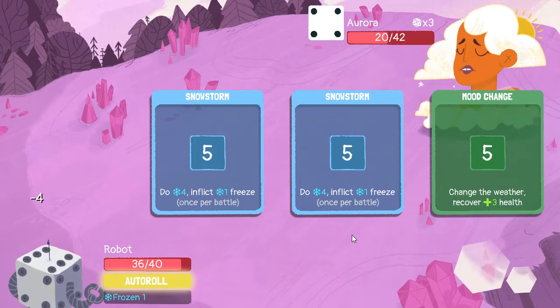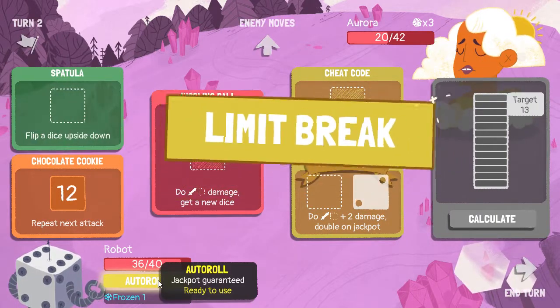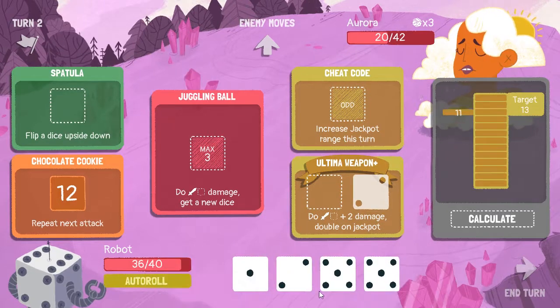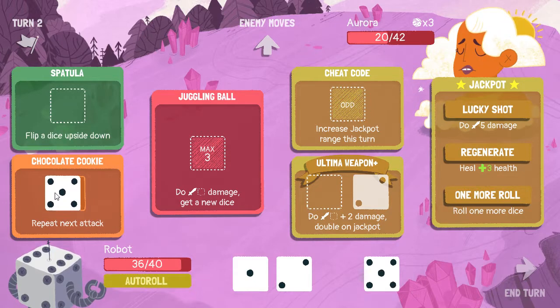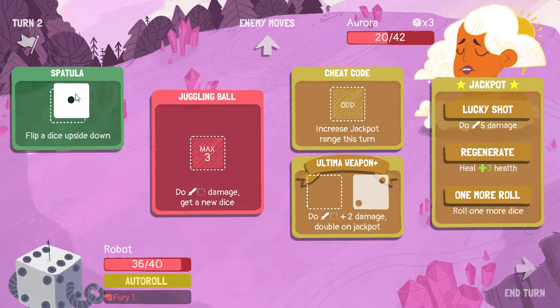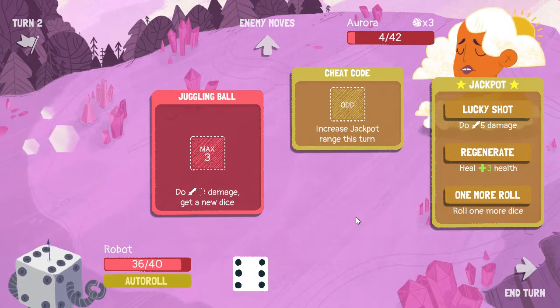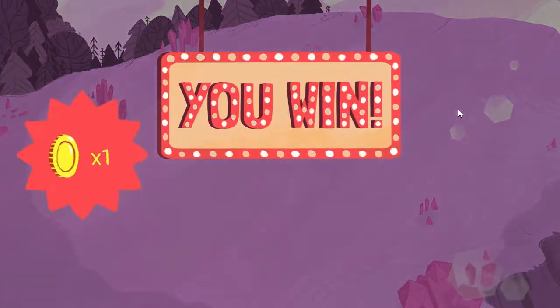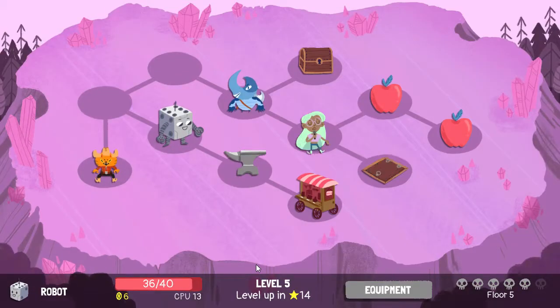You're probably going to freeze one of my dice — thanks, I so appreciate that. If we auto-roll now we can pretty much have you downed. We can do it in one swift move — chocolate cookie, chocolate cookie, chocolate cookie. I screwed up but that's okay. Next time: do chocolate cookie first before you use the spatula, then do the chocolate cookie moves.